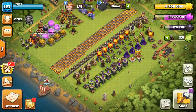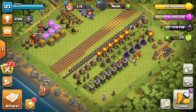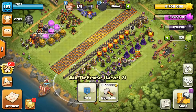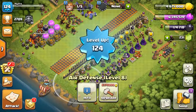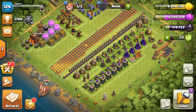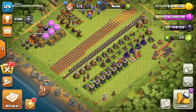Everything else is shorter than this. We have the teslas at the same time, and the bomb towers as well. But I thought we could just come in here and knock it out with a book of building — and boom, there we go. We have all our air defenses done. That's awesome, glad that's all done and dusted.